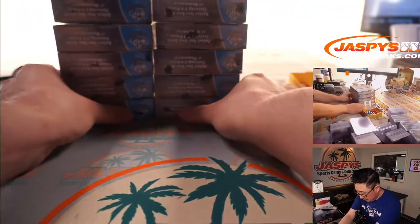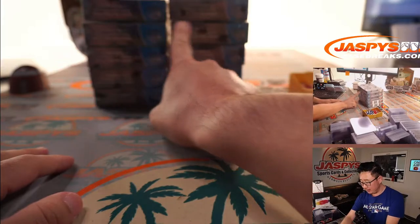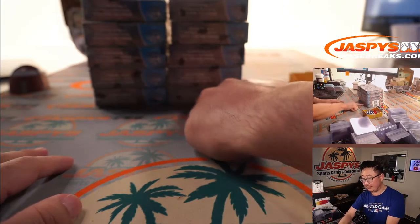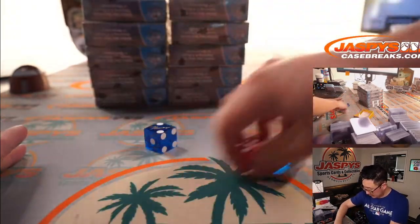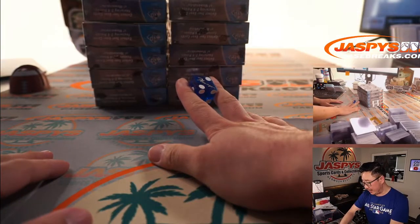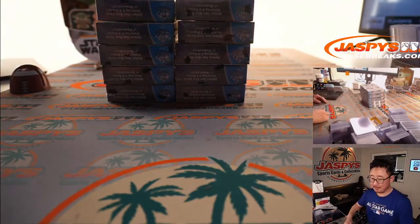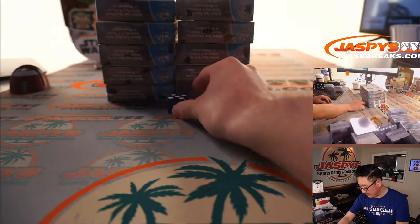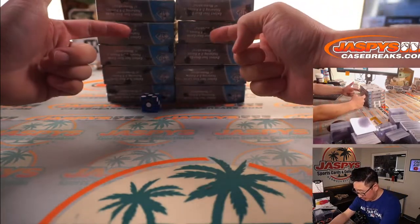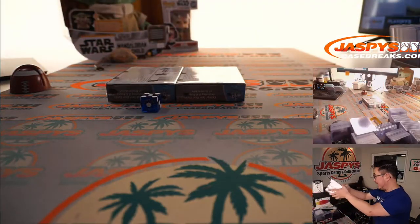Alright, so here's what we're gonna do. We're gonna go by row — 1, 2, 3, 4, 5 on the dice roll. I like that one right there. And then if I roll a 6, I'll just roll again. Rolled a 5 — the bottom row right here, 1, 2, 3, 4, and 5. So we'll save the others for next time.